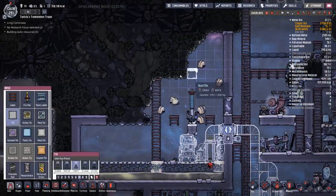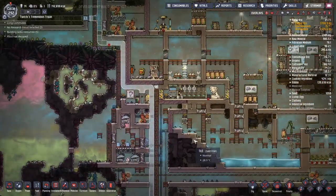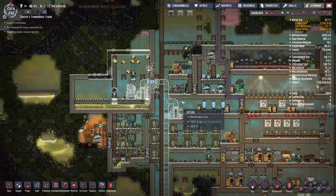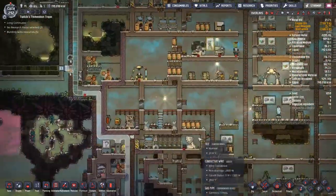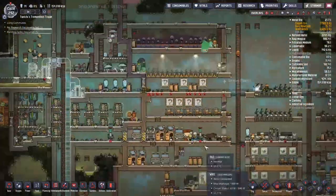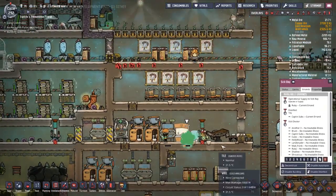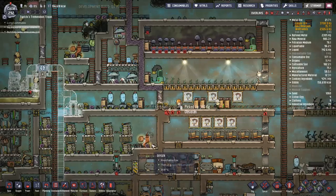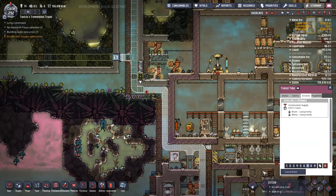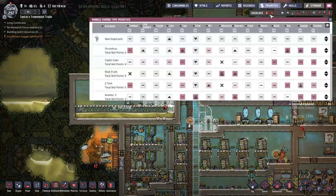We need to contain the whole puff area — not just because it's full of polluted oxygen and we don't want duplicants breathing that. The main reason we're containing the room is to domesticate the puffs so they produce more slime. I looked it up and you need to get the room below around 120 tiles. We used the room overlay to make sure the size was right.